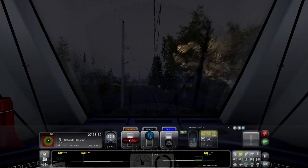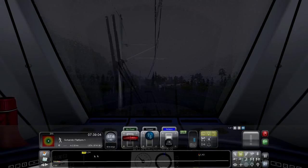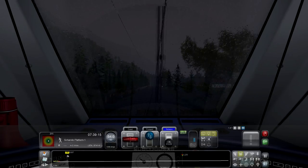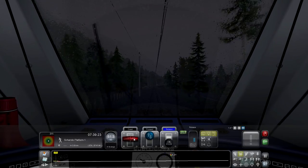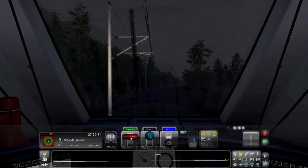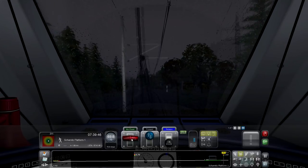Now we're coming up to a 60 zone so we're just going to slow down here. We got 70 speeding penalties because I didn't slow down quick enough - you can see the zones coming up on the display. So we're now into a 70 zone. There we go, clicks over to 70 so we can jab the power up and keep rocking and rolling.